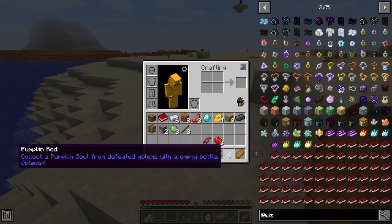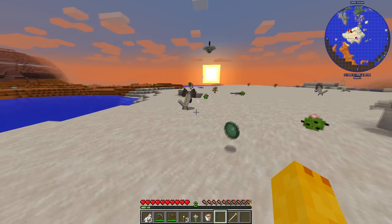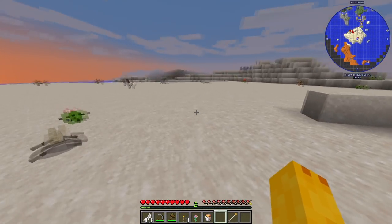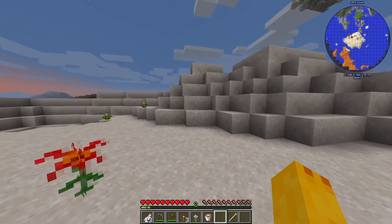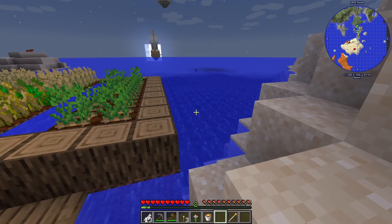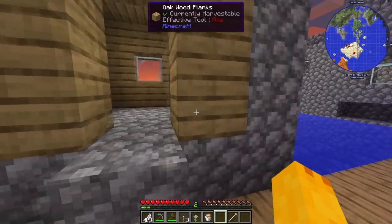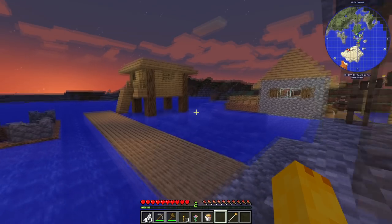We have this staff right here — it says 'collect a pumpkin soul from defeated golems with an empty bottle.' I have no idea what that means. Let's get this flint — wait, there's too many of these lizards trying to steal from me. I think they can keep what they stole, it's not a big deal. Is that a serpent right there? Let's be careful — serpents are very dangerous.